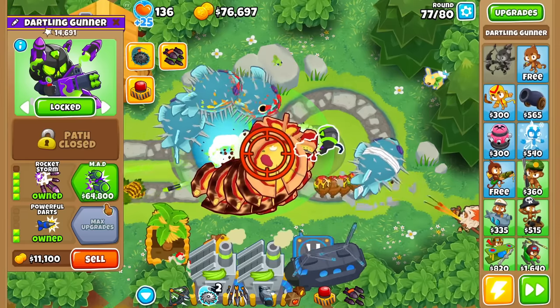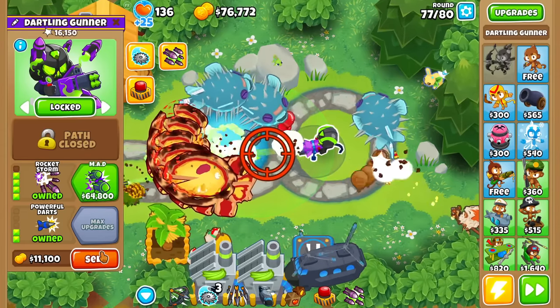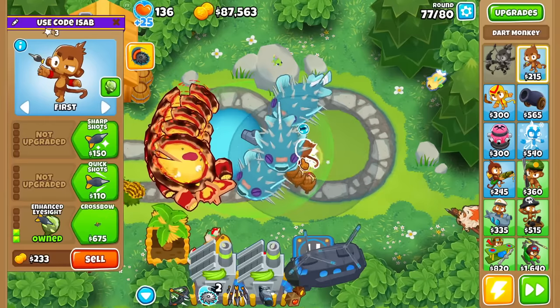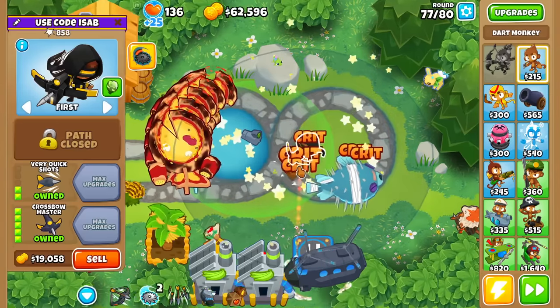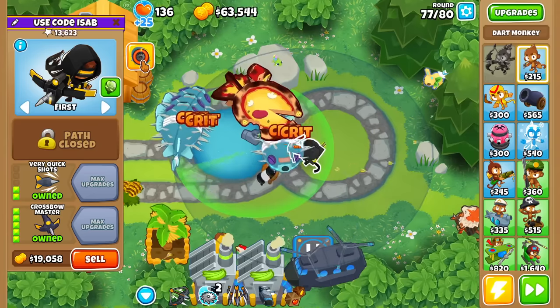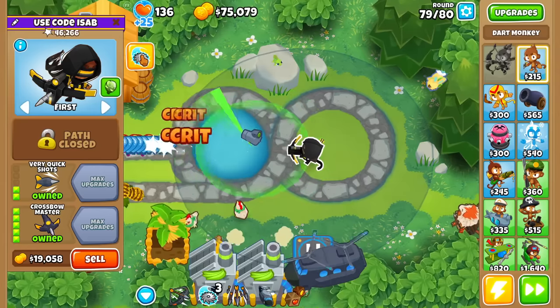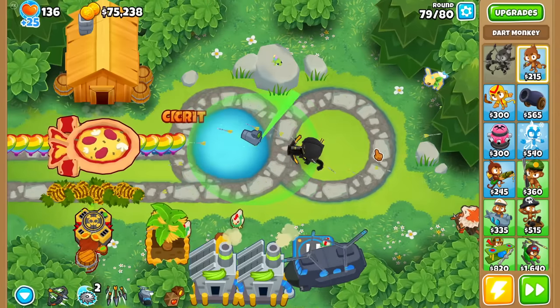Let me actually get some build order here that slowly gets stronger. Let's try a tier 5 for the first time — Crossbow Master sounds interesting, for no reason other than the main projectile being decently good. Although when I mean decently good visually, it's kind of out of one because the projectile is so small. We're not really seeing much flashy stuff.